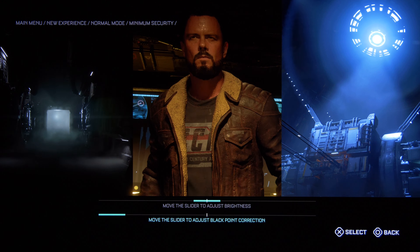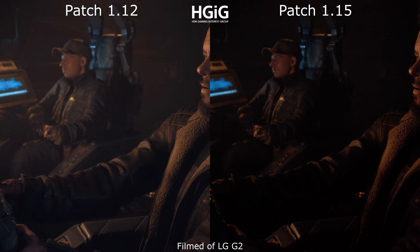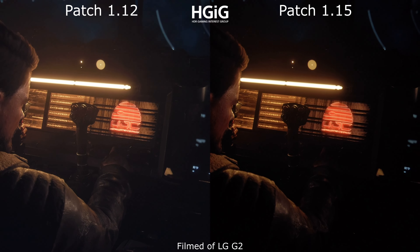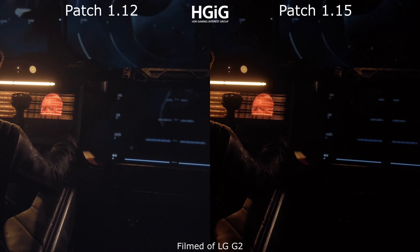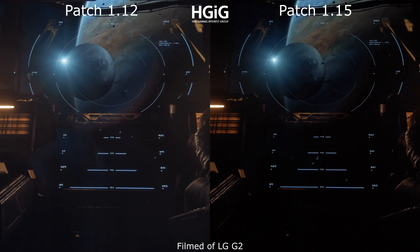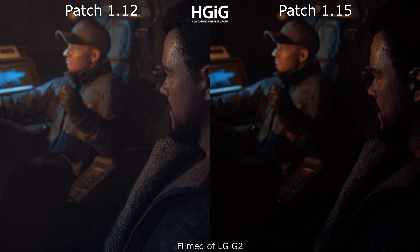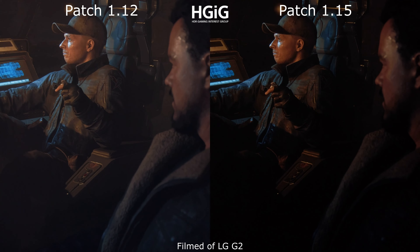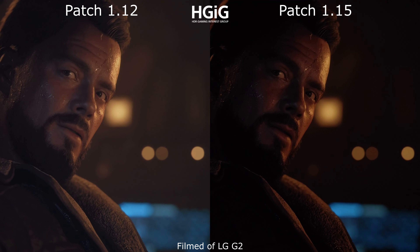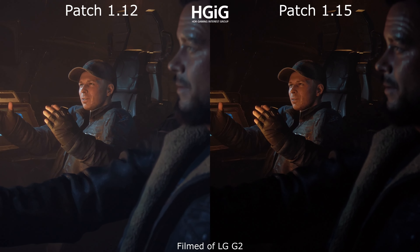There is still something happening in the background with contrast and elevated black levels — it's still not on the same level as Dead Space or Resident Evil 4 demo, which in my opinion has really good contrast with no elevated black levels. The Callisto Protocol still suffers from a little bit of elevated black levels from time to time, but it's on a very good level. Almost no point to complain anymore after you change the setting.